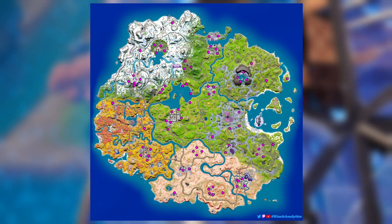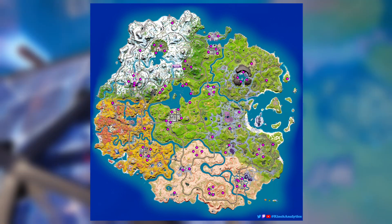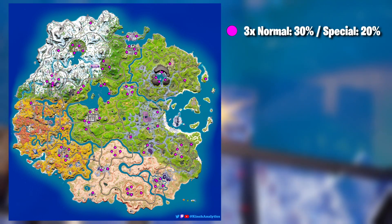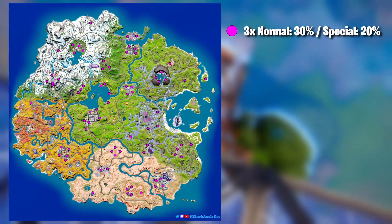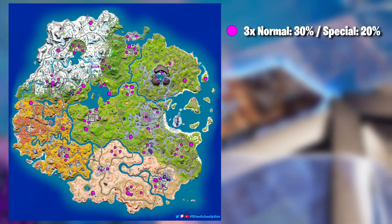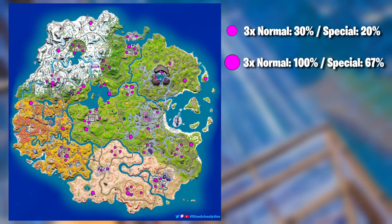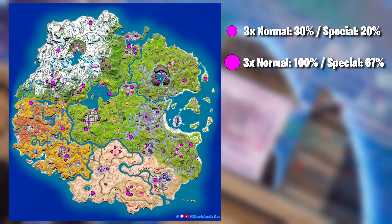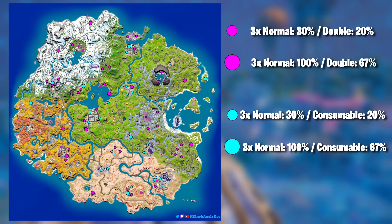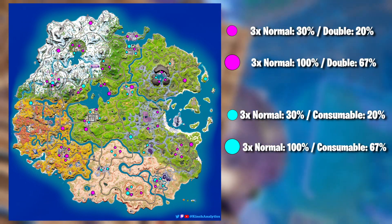Here is what you need to know about holochests. There are 79 locations on the map. All of them have three normal holochests, and either a double lock chest or a consumables chest. In general, there is a 30% chance of getting the normal chests — you'll either get all of them or none — and a 20% chance of getting the special double lock or consumable chest. However, 18 of these locations have a much higher spawn rate, shown by the larger bubbles. They have a 100% spawn rate for the normal holochests and 67% for the double or consumable chest, so there will be at least three normal holochests there in every game.